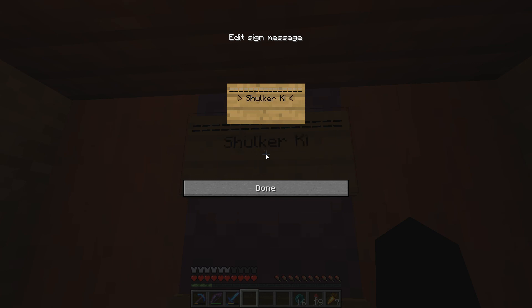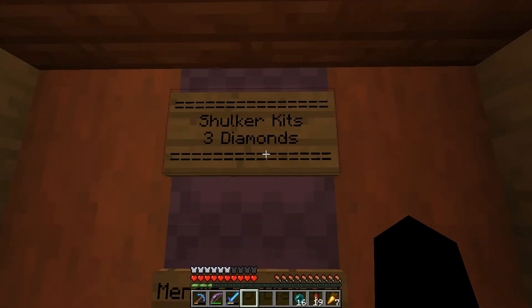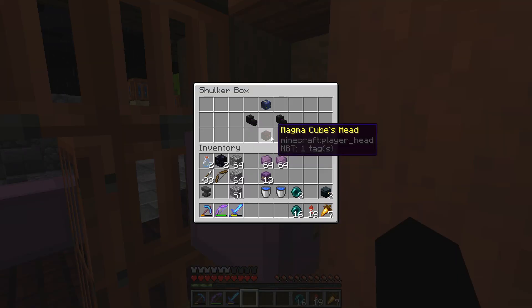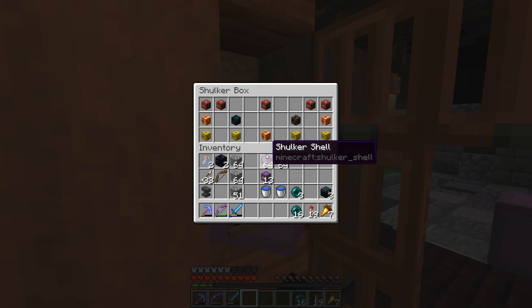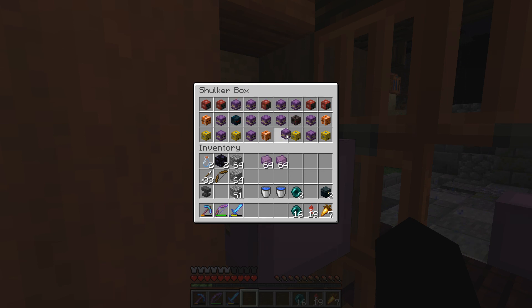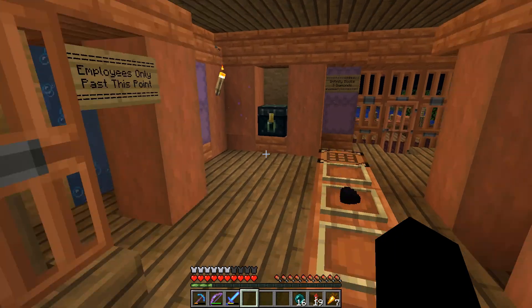Shulker kits — three diamonds. That's right, only three diamonds gets you a shulker box. Hopefully everybody's happy with that and we make some more sales. I also threw a couple more dragon heads in here, and I have some shulker heads which I know some people are interested in. So the mob heads are all stocked back up now.